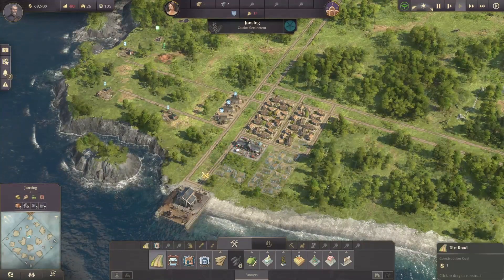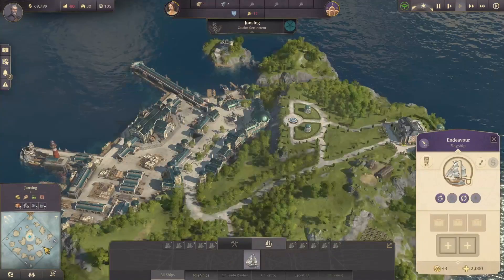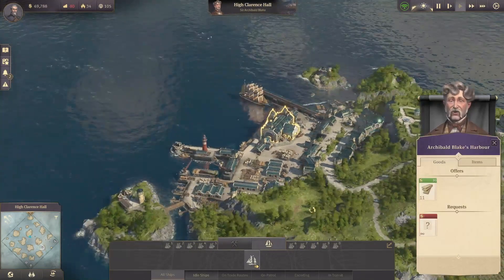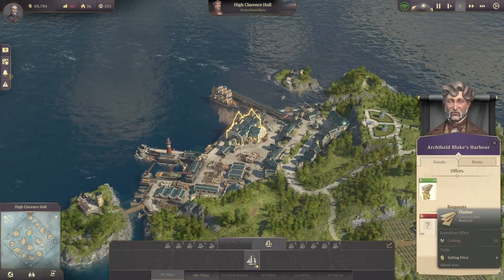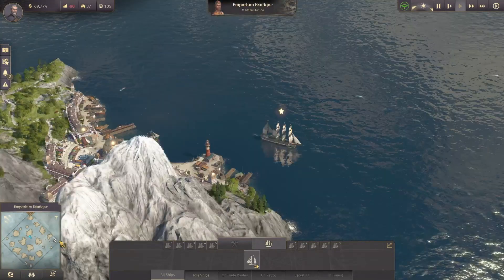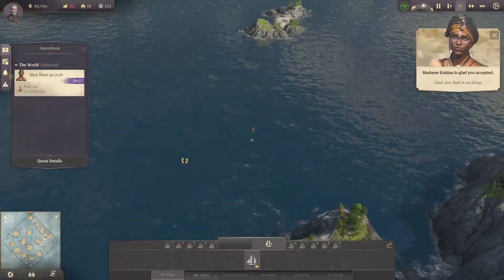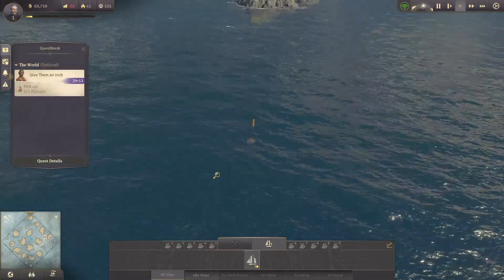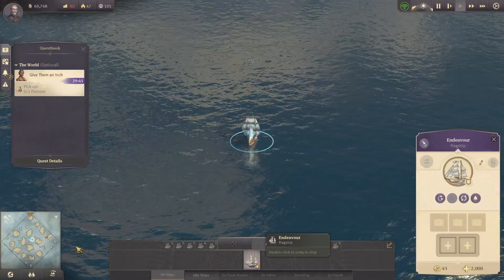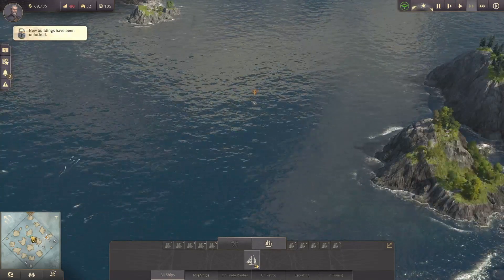We're going to leave that little space there for the pub, which we'll set up very soon. What I tend to do is go to Archibald — he's got resources available from the start which you can purchase. You can see he's got about 11 pieces of timber for me. Also, if you get quests from the NPCs it's good to do them right away, it's very easy money. For example with Madame Kahina, we've got one box of flotsam to collect which is pretty much right next to our island — a very easy picking.